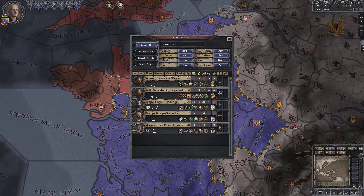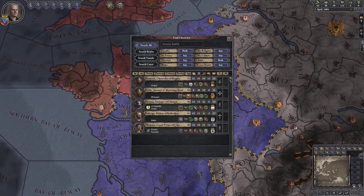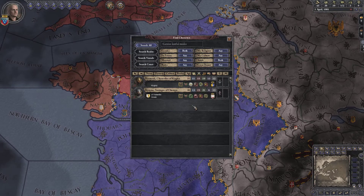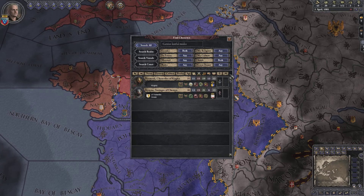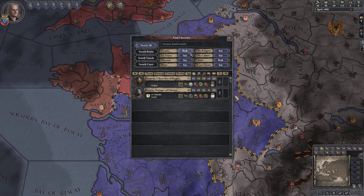So if I want to find all the lustful geniuses, I can get all the lustful geniuses. If I want to find all the lustful Midas Touch geniuses, now I have the Midas Lustful Geniuses. This is great if you're looking for something specific, like a fantastic character like these people. So you can search by that.